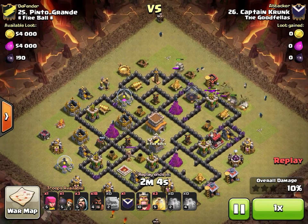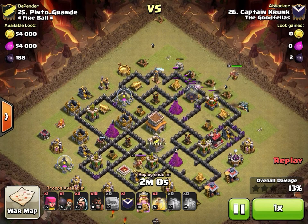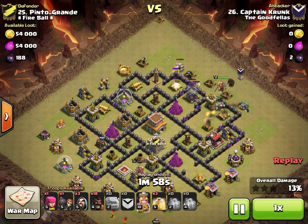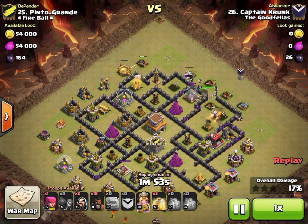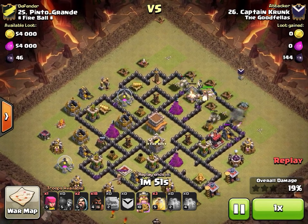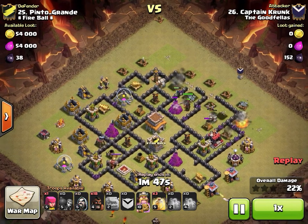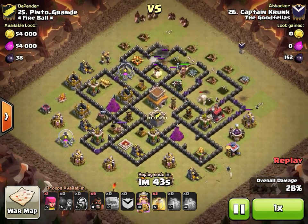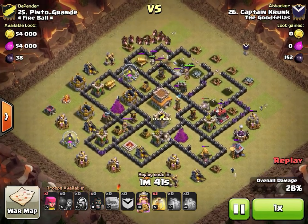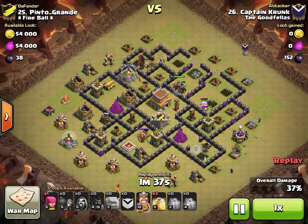He drops a wall breaker to test the wall, then two more to open it up. That wall segment allowed him to get into both compartments — dropped his stuff perfectly. A Pekka came out of the CC — doesn't look like a max Pekka, so we might need to put Pekka 5 in the clan castle lab so members don't have to bring Pekka 4s. Hogs coming counterclockwise.